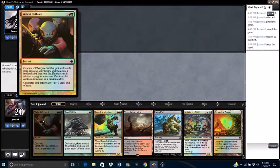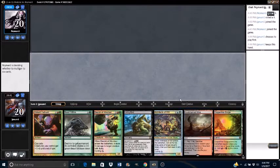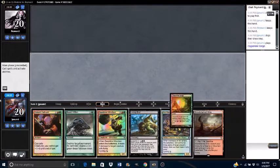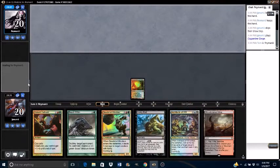I'll keep this hand — it's not bad. I got the Cascade Spell and some Cyclers. That's all you can really ask for with this deck. Go ahead and play the Copper Line Gorge and pass turn. Opponent plays a Swamp. I'm playing against 8-Rack.